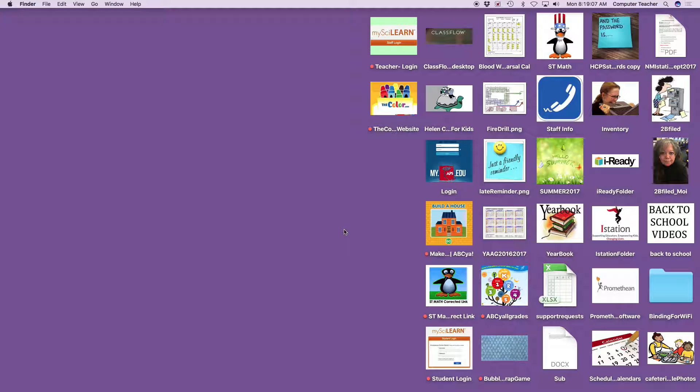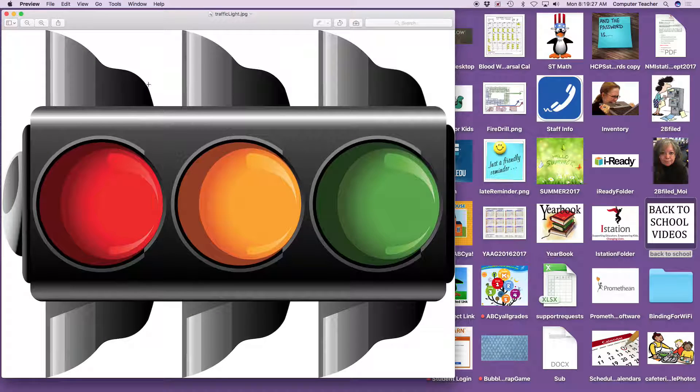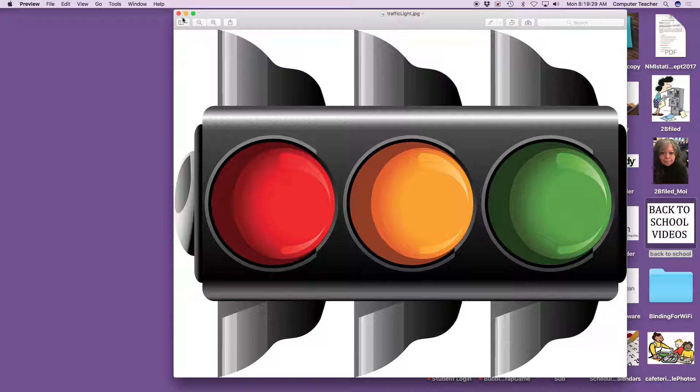And you learned how to close the game by doing what? The red dot. Everybody put up your hands and say stop — stop, red dot, stop. I just want to remind you that the red dot is exactly like a traffic light. See the red dot here in the corner? Red, yellow, green. Now look at the traffic light — red, yellow, green.